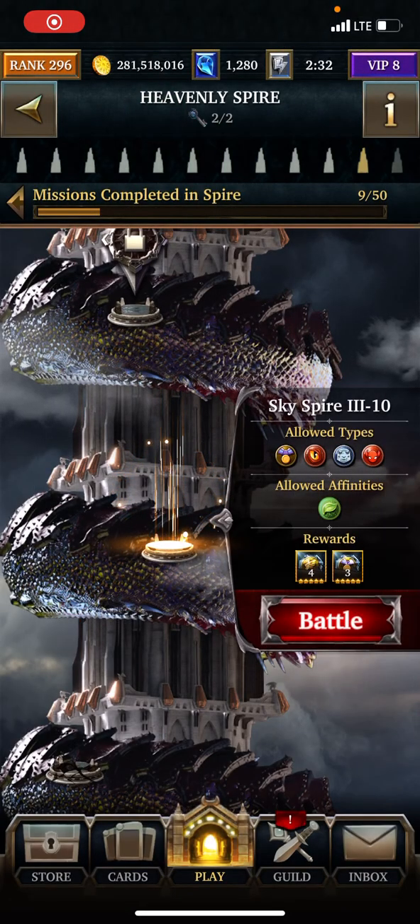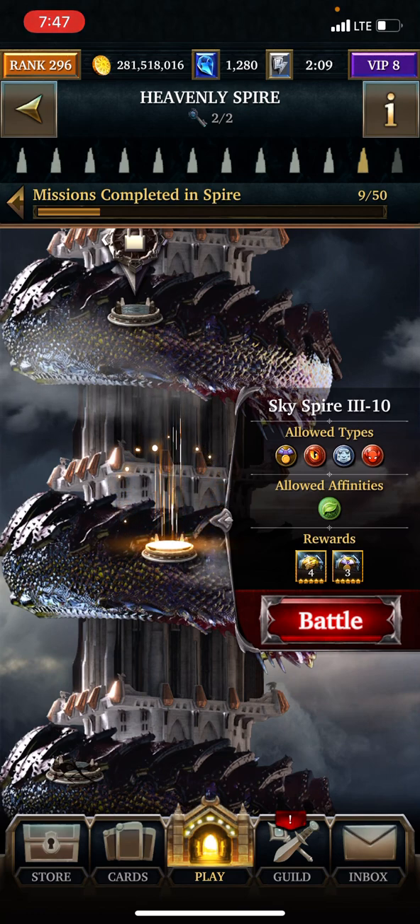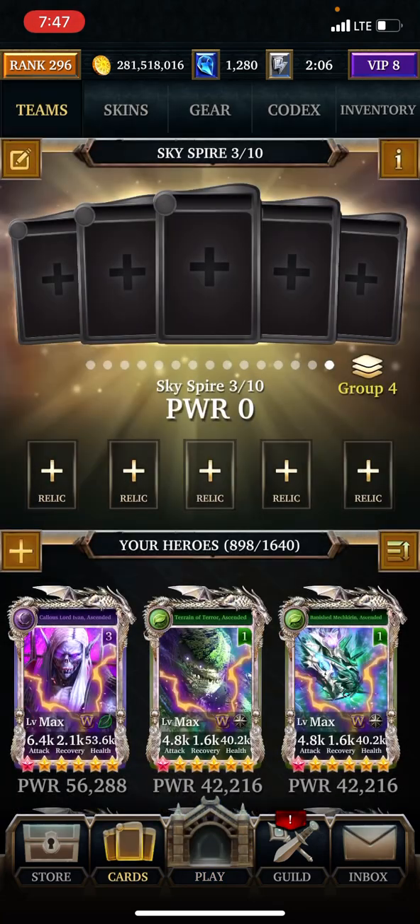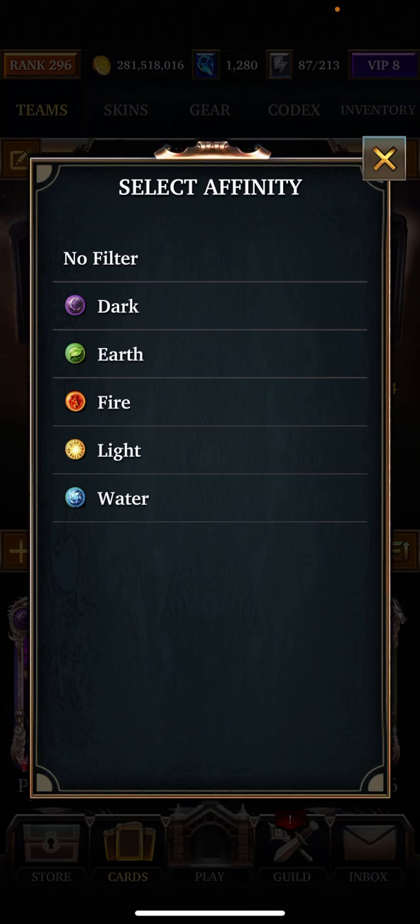Hey, what's up, it's Ninja Nanas. I'm on Sky Spire 3, Floor 10 in the 11th tower. What you're going to need here is Earth, Honored Creature, Ancient, and/or Corrupt. The stats will be in the description as usual, and there is no Aegis on the floor — that's pretty much all you need to know.